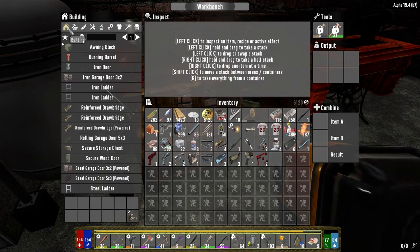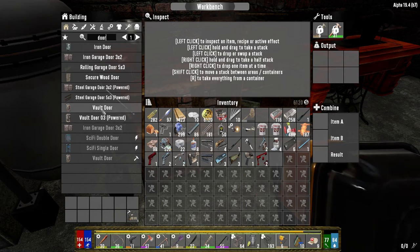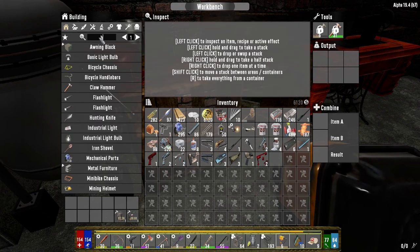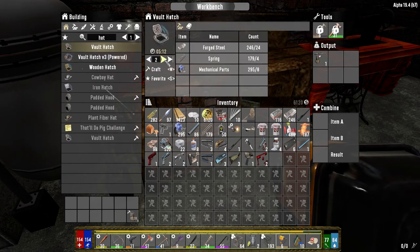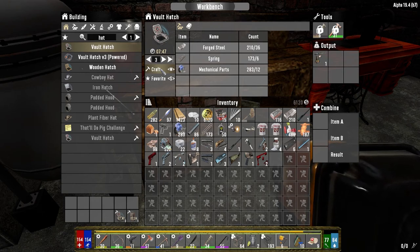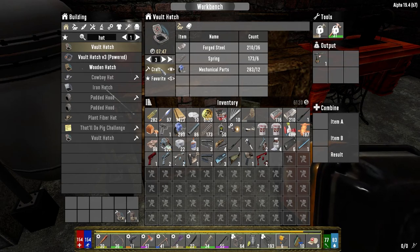Let's get the steel door - we need a steel door for Jen. And then I want to do three hatches for the base. The zombies almost broke through the iron hatch on the first half of the horde - it was both the spider zombies and the night stalkers doing damage to it. I think we might get bigger night stalkers next horde, so that could be an issue.